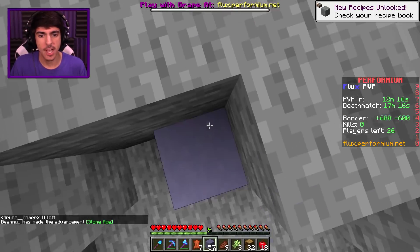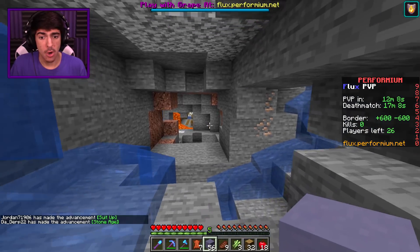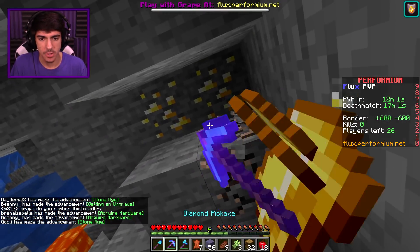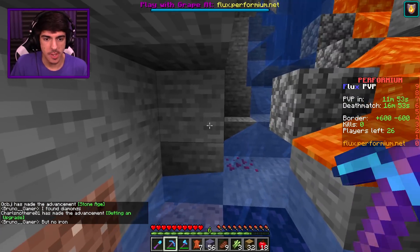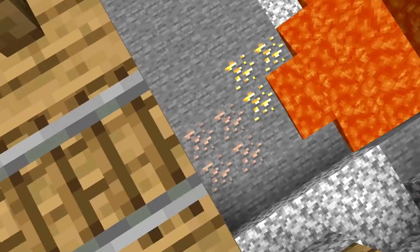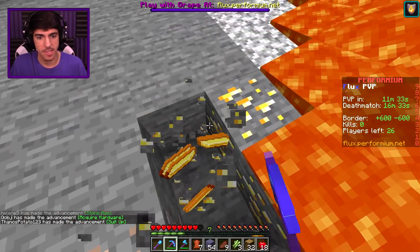So we have to go into this mineshaft, obviously. If we want a bow, we're going to need to go in there. I hear a baby zombie — I don't really know if I like the sound of that. But hey, there's some gold down here. What a great start to this UHC. It seems like the past few videos, I've just been getting the luckiest ravines. And there's even more gold here as well.